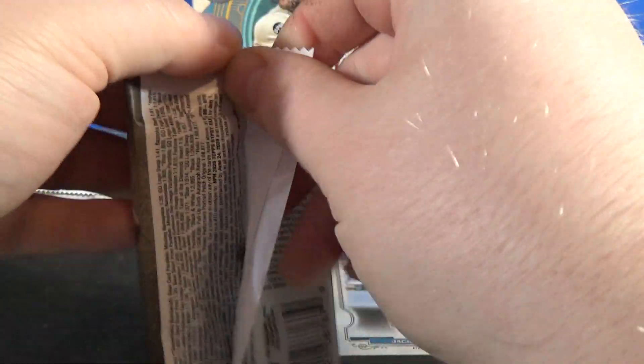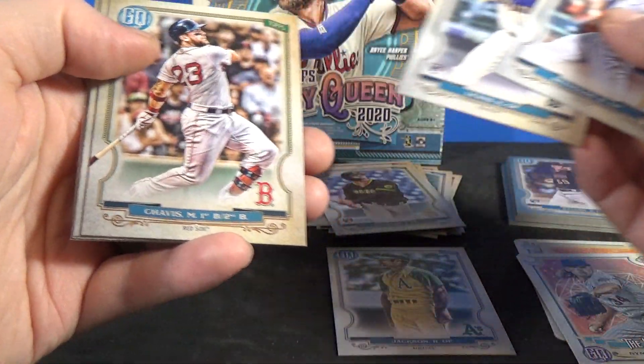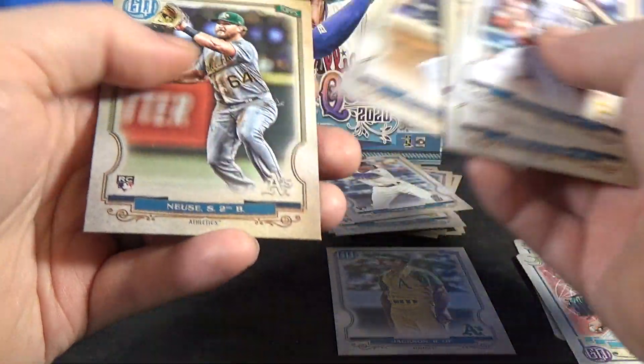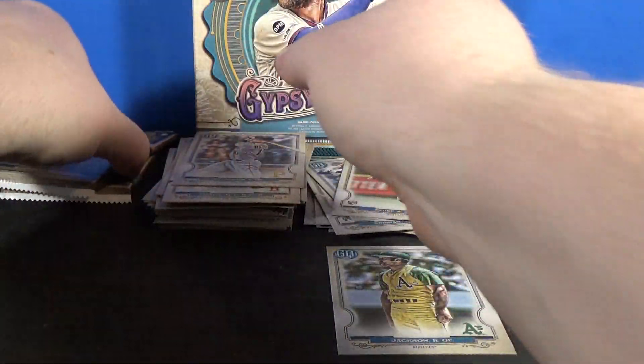There's also Bazooka Backs to look for. Reynolds, Lewis rookie, Chavez, Iglesias, Santana, and Sheldon Noose rookie.